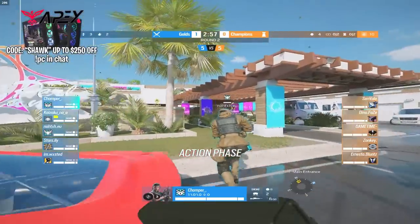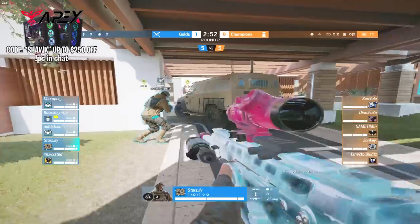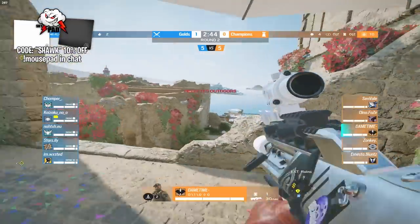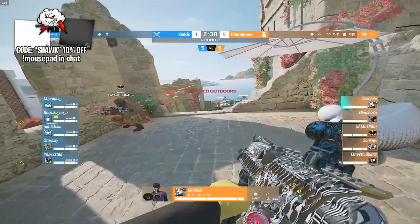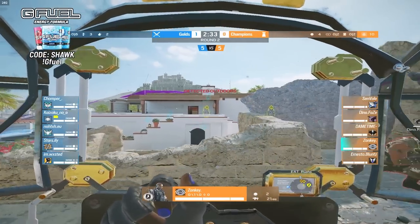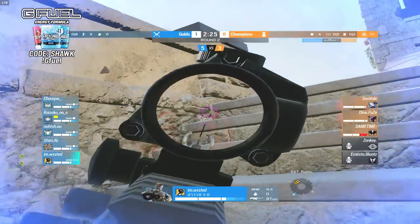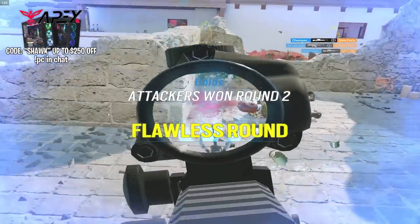Looks like the champs are going to try to push into the ruins this time. All the attackers are spawning main, doing what I said they should — spawning near where the champs are pushing to counter them. Luckily for the champ players they can take ruins and set up the site, with Azami placing all the traps for more cover. No Jäger or Wamai this time though, so they could get naded. Wasted already gets a kill onto Mako. Chopper with another kill onto Zonky — he looks at the Finca and just gets taken out immediately. Wasted tries to push up — it's a massacre, all champs down in seconds. Flawless win from the golds.